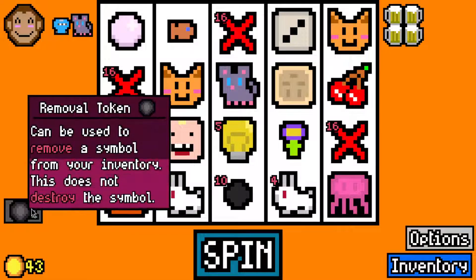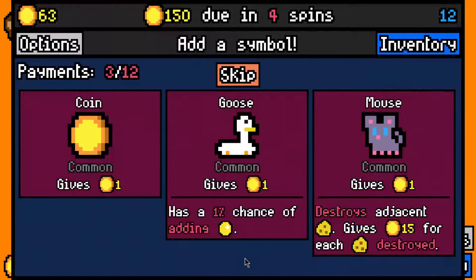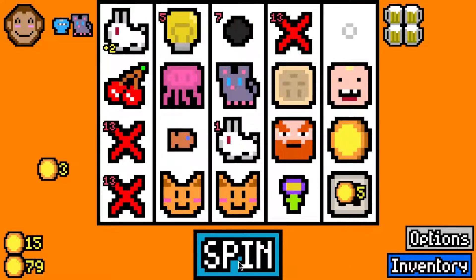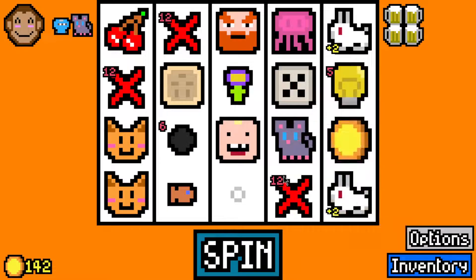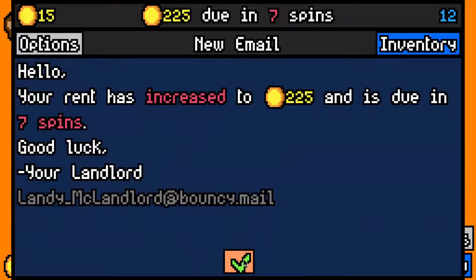Let's take a Light Bulb and let's remove the Pearl. We'll keep the Light Bulb until we get the Diamond. We don't want anything else here. At 20 per spin it's not quite enough - we need something more. A Present is great, and that means we make the next rent payment with no problem.